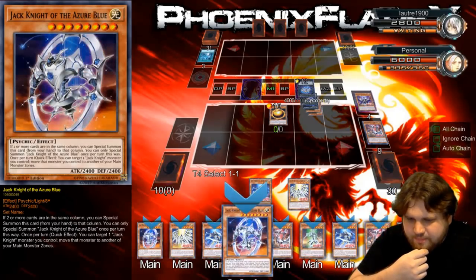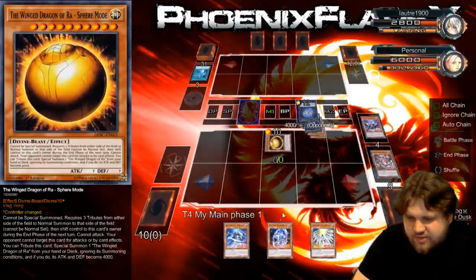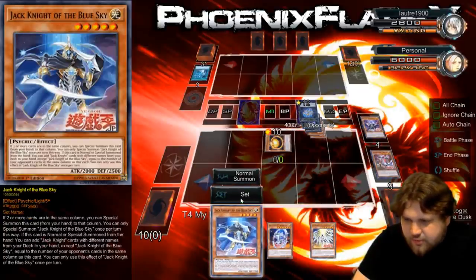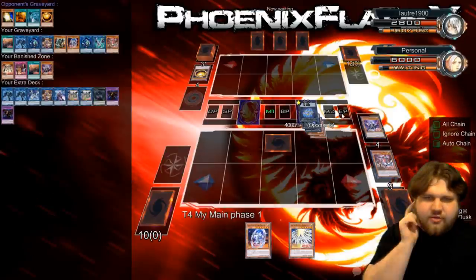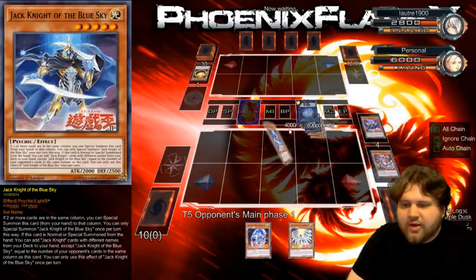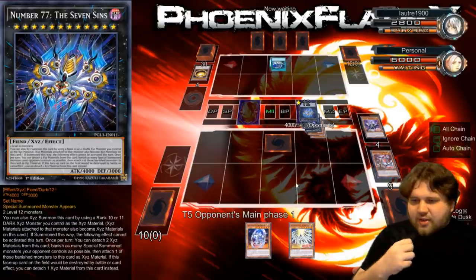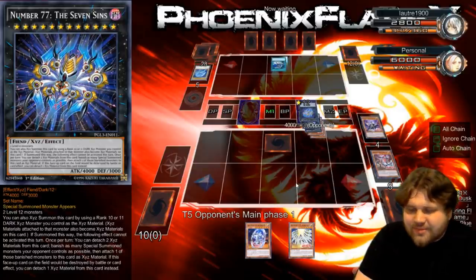I'm going to add this and change this thing's position to defense position. It goes back to his board, right? During the end phase of the next turn, shift control. So I'm going to have to set this just so that I don't instantly die. I'm still pretty bad off. In fact, I need to draw Instant Fusion — a settable Instant Fusion would be great because I can Instant Fusion into Thousand-Eyes Restrict and take this. But now I just lose. I think I just lose this turn. If he's resolving Melody of Awakening Dragon, I'm not sure there's any way I survive this game.